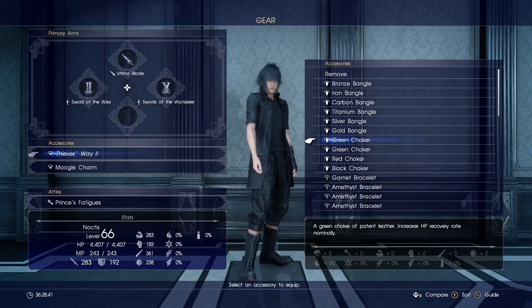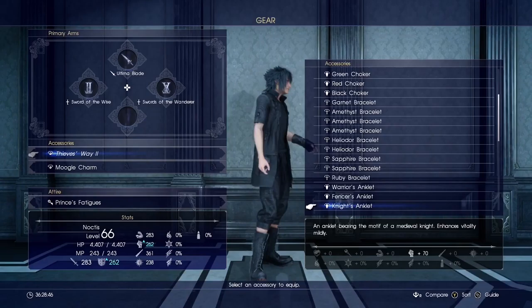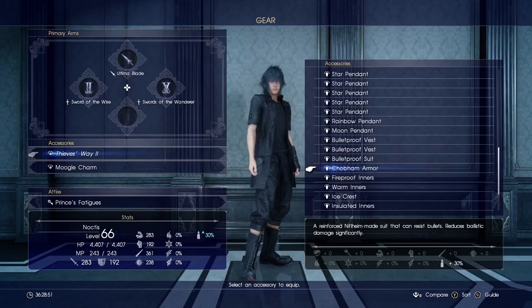Accessories are honestly the longest-standing system I've ever seen in any franchise, and Final Fantasy is amazing with it. They have all these accessories you can equip for all kinds of different abilities — like HP recovery rates, enhanced strength, vitality, spirit, and magic.